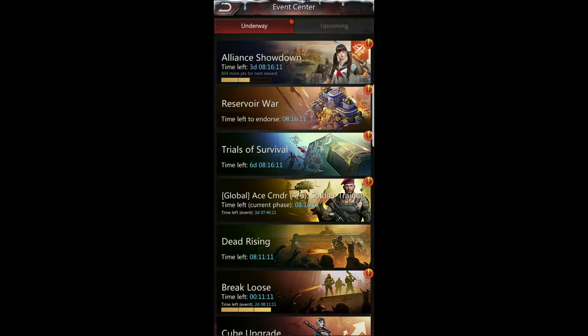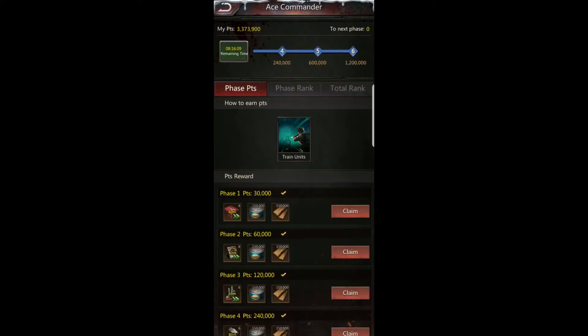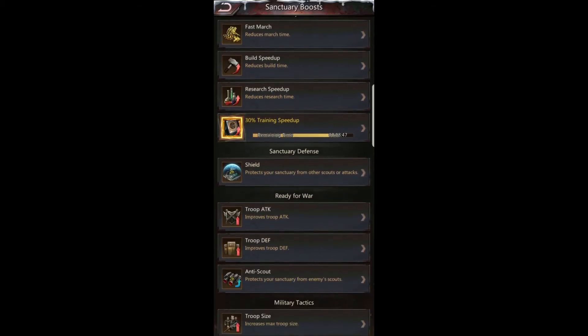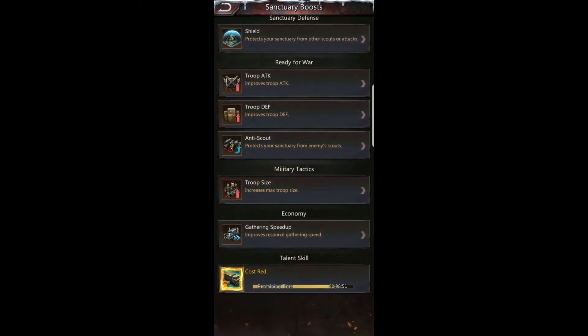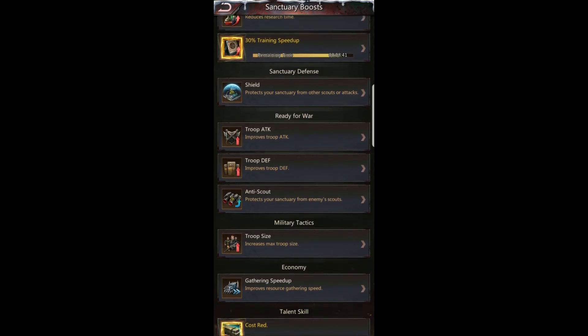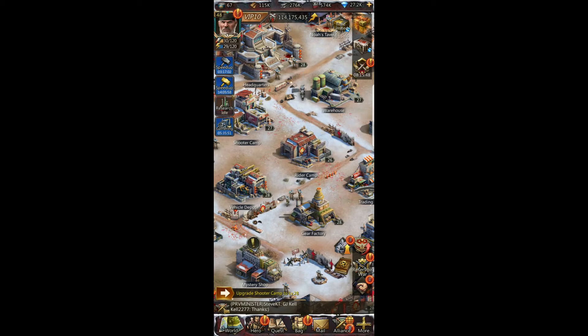I finally completed it — accepting the quest now. In Global Ace Commander I racked up almost 3.3 million points for just this phase, and it took just under an hour. I was able to utilize my boosts — the 30% Training Speed Up and the Cost Reduction — for almost the full hour and get the maximum benefit.